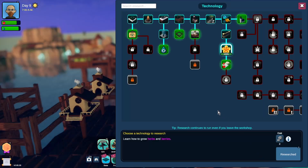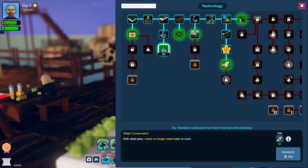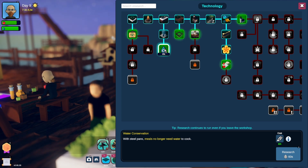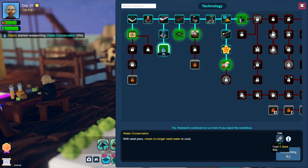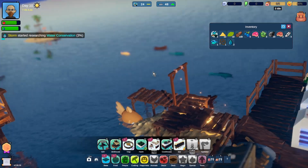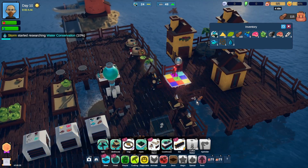Lighthouse range. What's this? Water conservation - with steel pans, meals no longer need water to cook. Oh, let's go for that first. Jumping ahead a little bit maybe, but that's fine. Yay, get down and groovy.